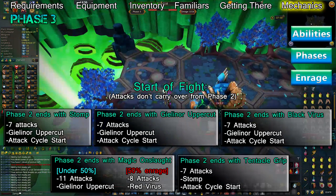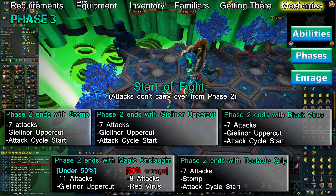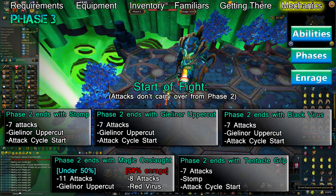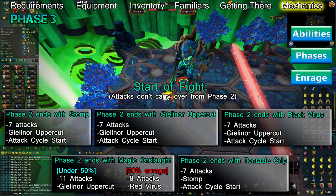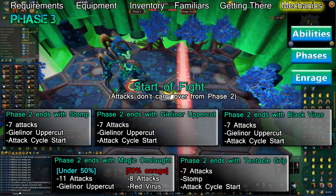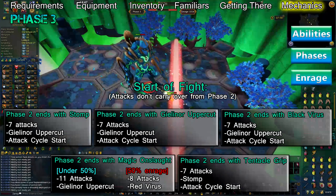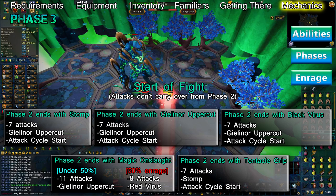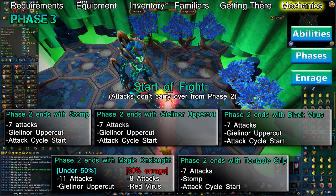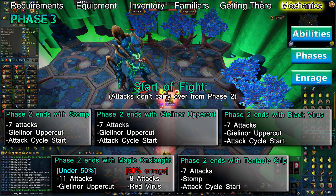If phase 2 ends with a Magical Onslaught, phase 3 will begin with 11 attacks followed by a Gielinor Uppercut if Telos has under 50% enrage, or 8 attacks followed by a Red Anima Virus if over 50% enrage. If phase 2 ends with any other ability, Telos will do 7 attacks before using his first ability on phase 3. If phase 2 ended with a Stomp, Black Anima Virus, or Gielinor Uppercut, his first ability will be another Gielinor Uppercut. If phase 2 ended with Tentacle Grip, Telos' first ability during phase 3 will be Stomp.